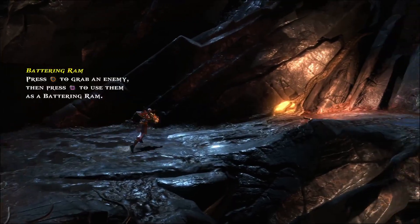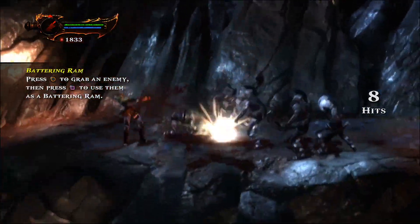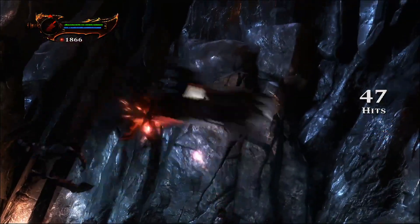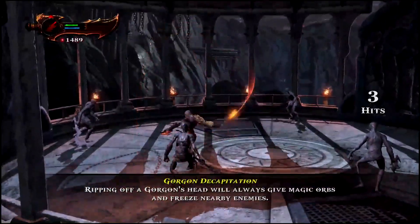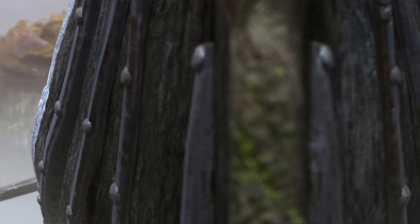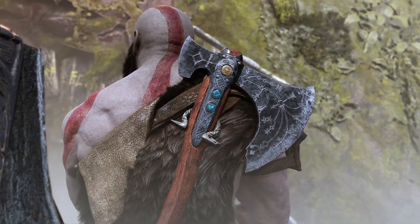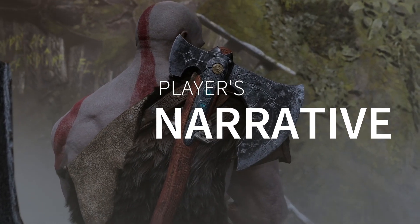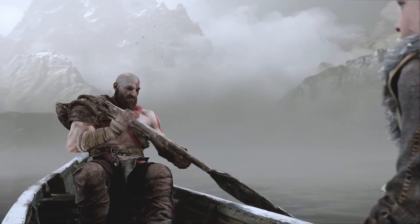The old God of War games set a new standard for the hack and slash genre at its time with its button mashing combinations and savage combos — but let's be honest, all you did was abuse the square, square, triangle combo. So when the new God of War dropped everything to rebuild its combat system, it had a lot to live up to, pleasing old and new fans alike. In this episode of Player's Narrative, we'll break down how the new God of War brings depth to its gameplay.